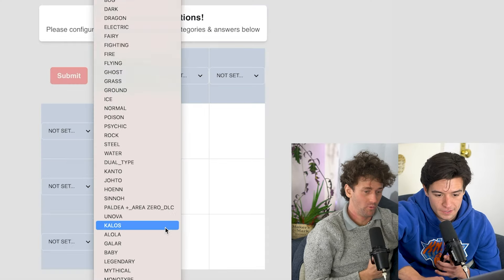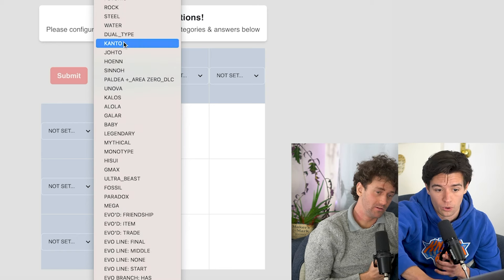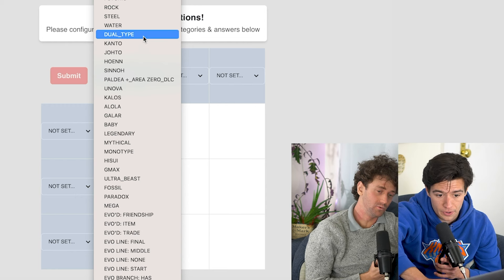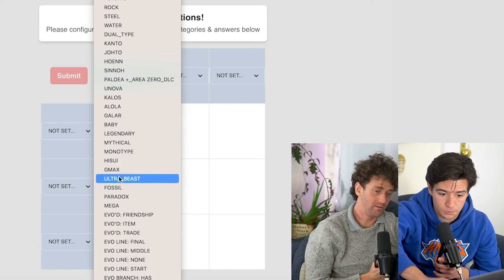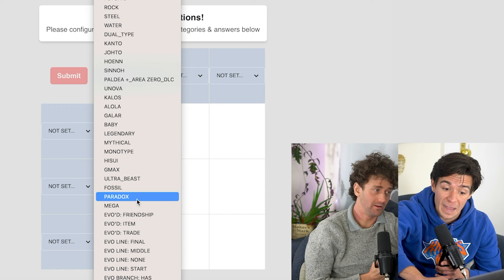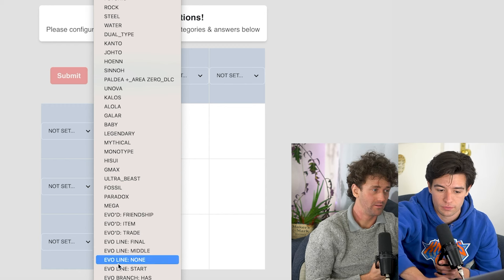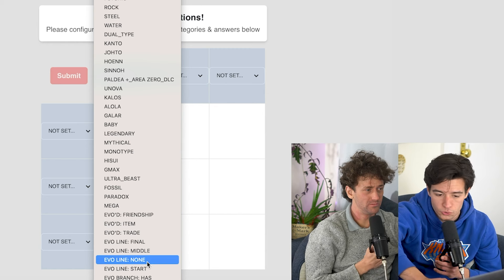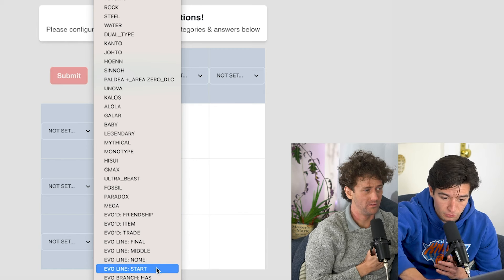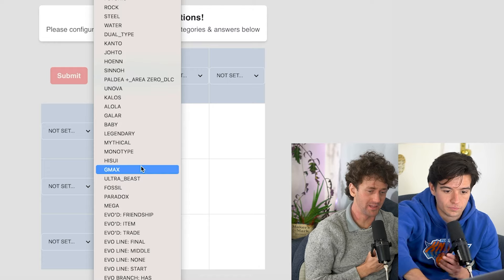Is there a category that we know we want to do? What are the options? We can do all of the types, all of the generations, dual type, baby, legendary, mythical, monotype, Hisui, G-Max, Ultra Beast, fossil, paradox, mega, and then evolutions — like all the evolution prerequisites, friendship, item, trade, final, middle, none, no evolution line, beginning of evolution line, branched evolution line, and starter. I don't want to do starter, that's basic. Everybody knows that one.